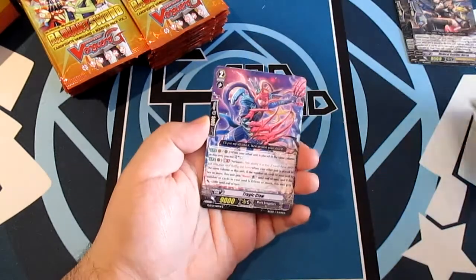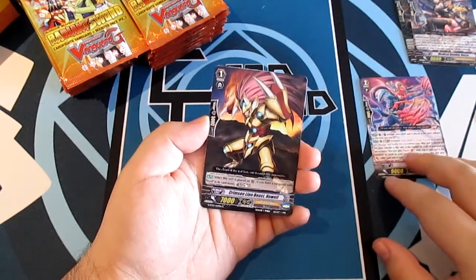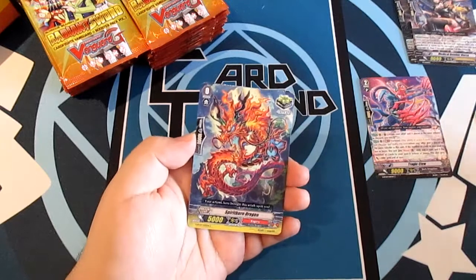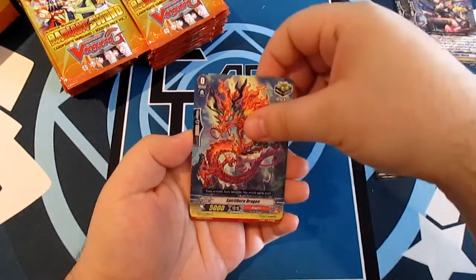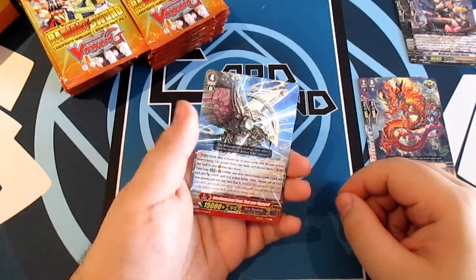First pack: Knight of the Faint Sun Marcia, Tragic Claw, Crimson Lion Beast Howl, and Ezzel Support — I love Ezzel. Spirit Burn Kagero and our first rare, Interdimensional Float Gear Hippogriff.